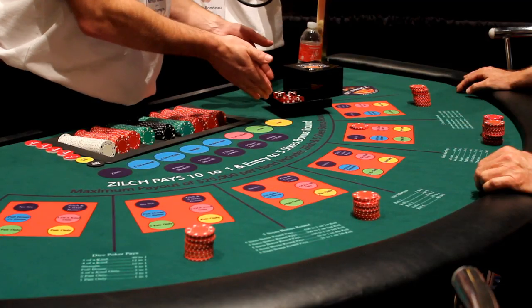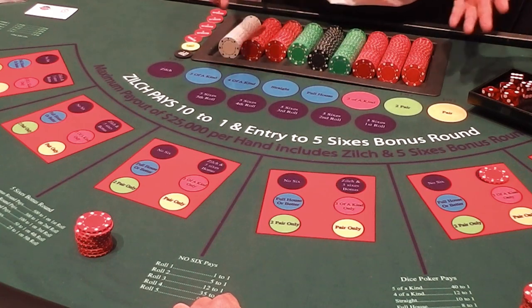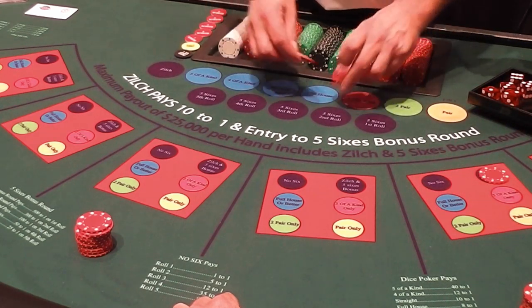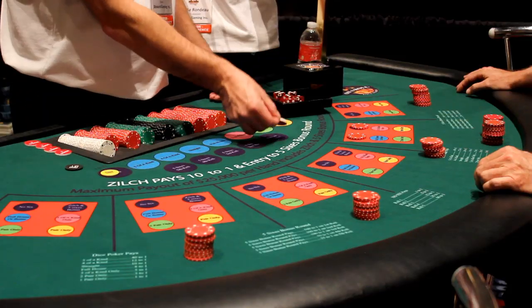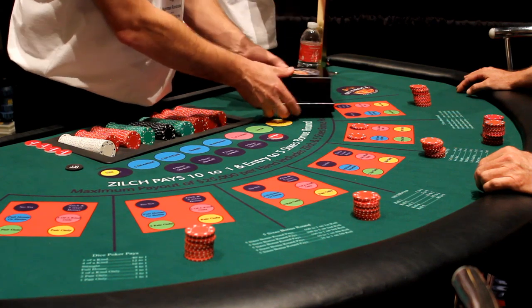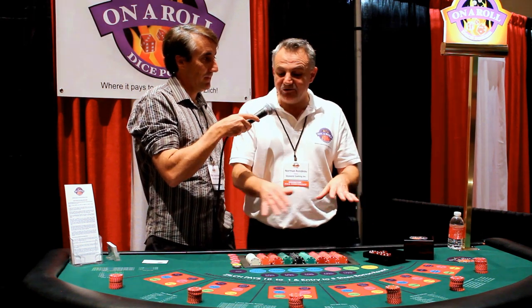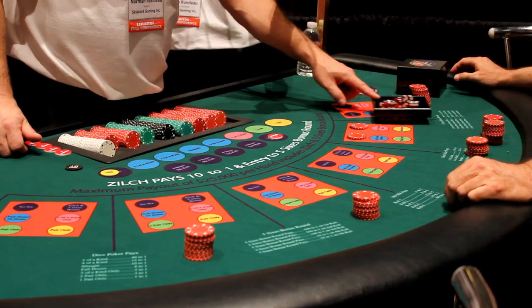Then we have another bet called the Zilch side bet — you're betting that you're going to roll zilch, or nothing. Here's an example where you rolled 1, 2, 3, 5, 6. There are four other combinations where you roll nothing. When that happens, all of your regular wagers would lose, but that wager gets paid at 10 to 1 and then you're launched into the bonus round, where you're trying to achieve five sixes. You get five bonus rolls to try and achieve that five sixes bonus round payout.